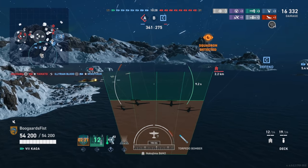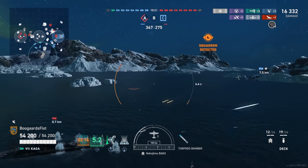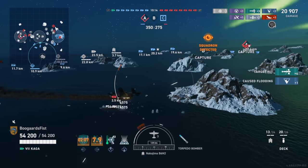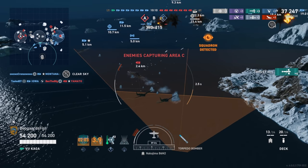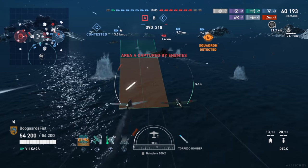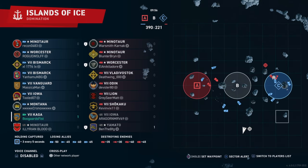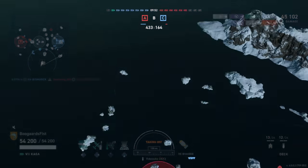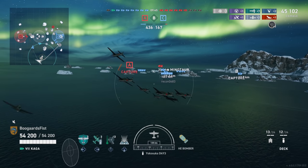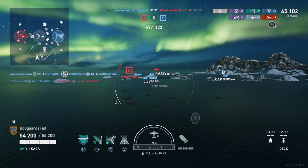Carrier play on a good team - we've got at least four guys over 2,000 rating, which is usually a good indicator of a solid team. On a good team in a carrier, I think you have real control over the game. When it gets frustrating is when teammates are off in outer space, can't hit anything, or aren't shooting the destroyers you're spotting. That's when you feel impotent. But when the team responds to what you're doing, the carrier is actually pretty powerful.